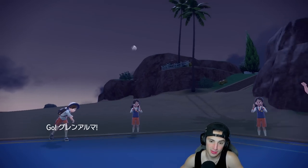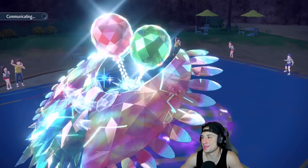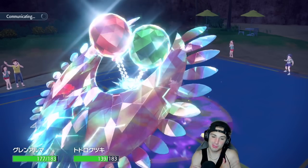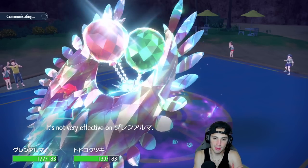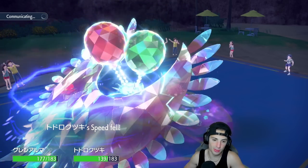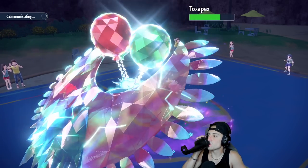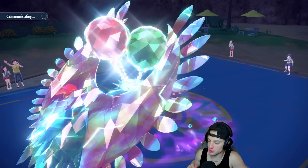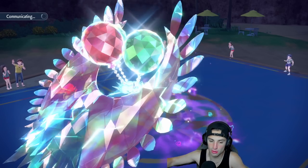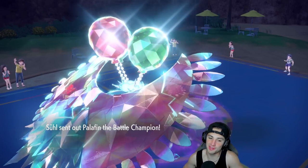I want to go into Armarouge — we got the terrain out here, get some Expanding Force super effective — what are you going to do? Annihilape went in instead — I should've gone with my gut. But speed's fine, it's not that big of a deal. All I need is Armarouge to get off one more Expanding Force and that's pretty much game.